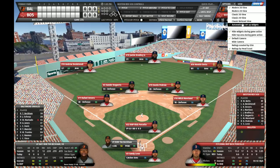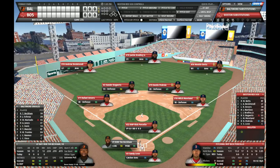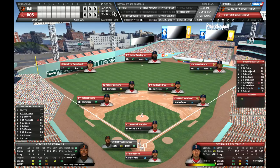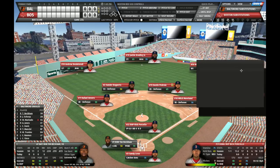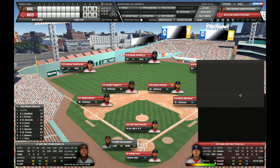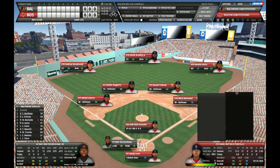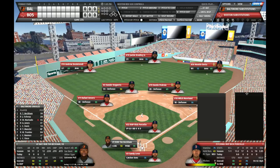You can disable the auto setup of the widgets. If you do this, you can move the widgets around and also increase or decrease their size. Sometimes it's useful if you want to see more information. But I like this size, so let's keep it that way.